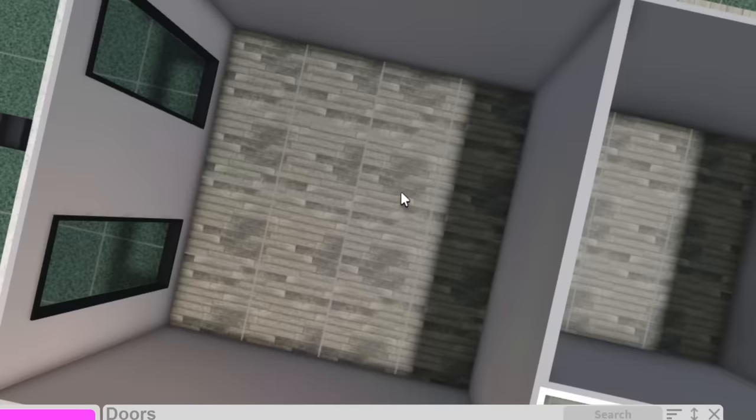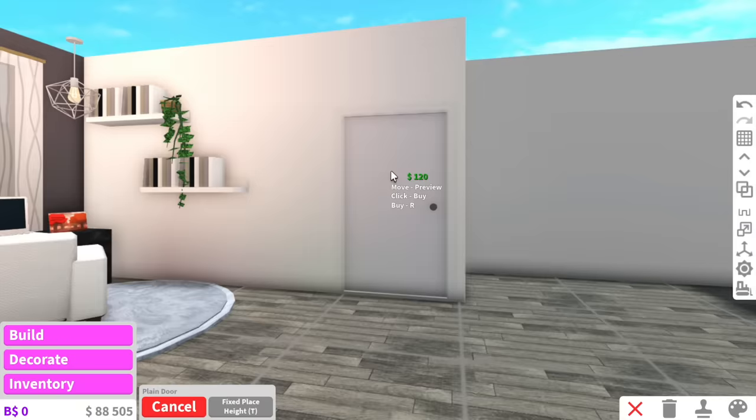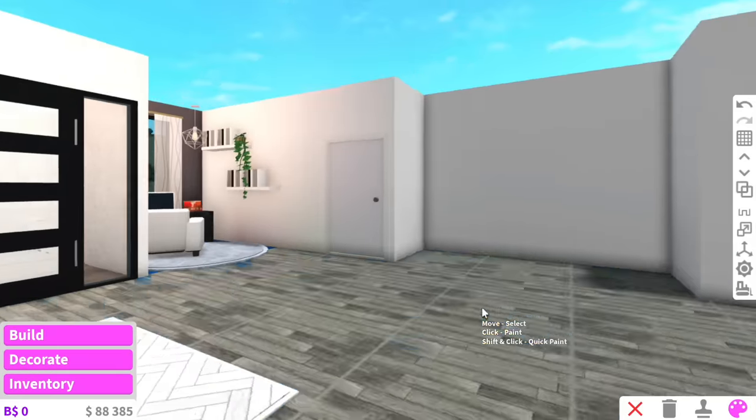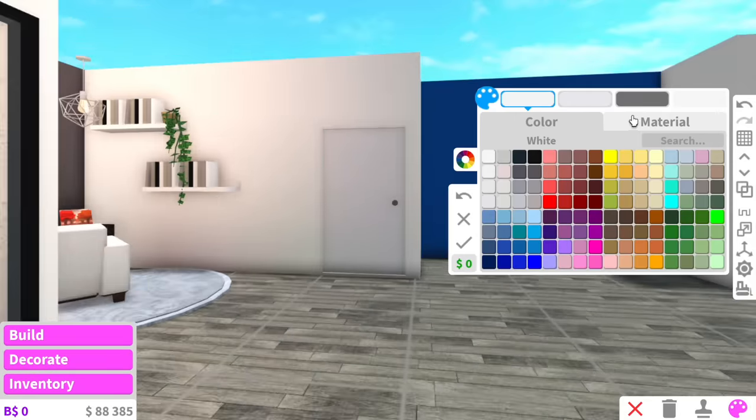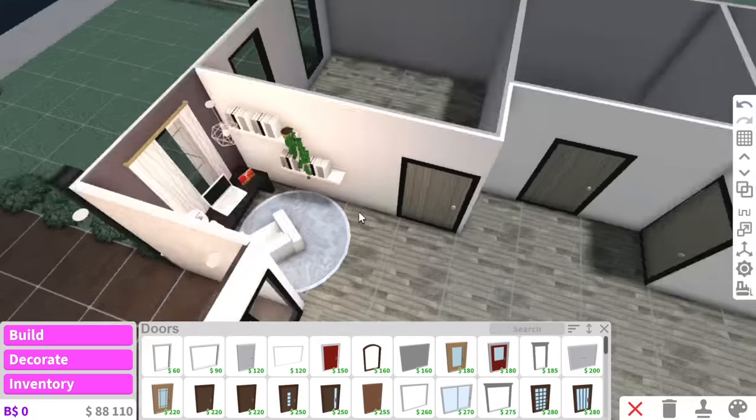So the next room we can work on is the bedroom — this is going to be the master bedroom, aka bedroom number one. It doesn't really matter what door we have, so I'm literally just going to use a plain door because it is the cheapest option and I can still make it look good with materials. For example, if I make it out of vertical planks, it doesn't look like a basic door anymore.